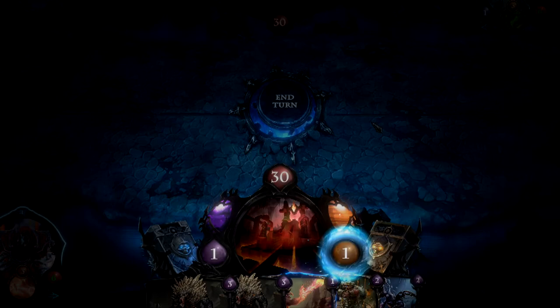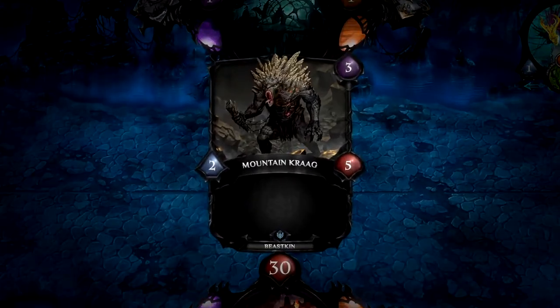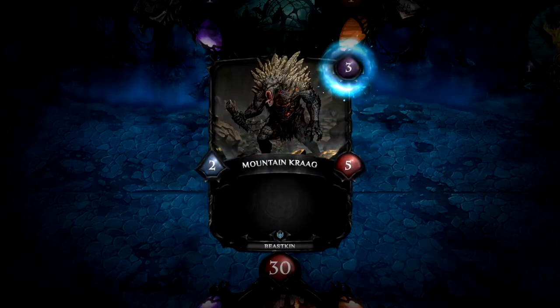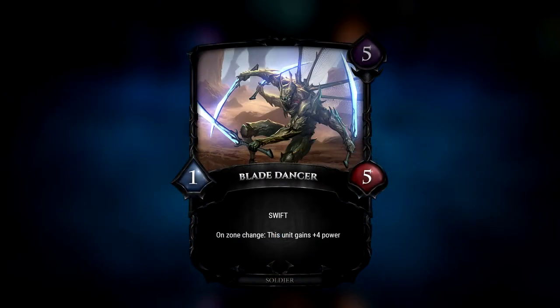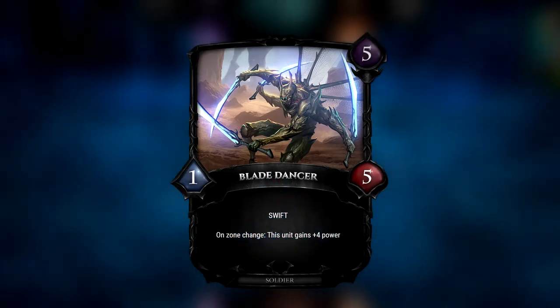The yellow resource, Energy, is used to play all types of your energy cards and is increased manually. Unit cards have power, health, and cost. Some unit cards can also have combat modifiers called modes, as well as effects, completely described in the text box.